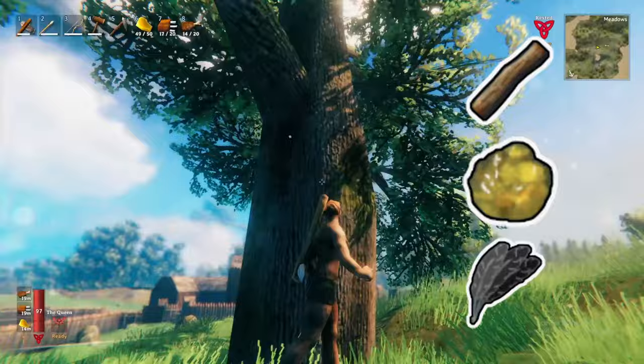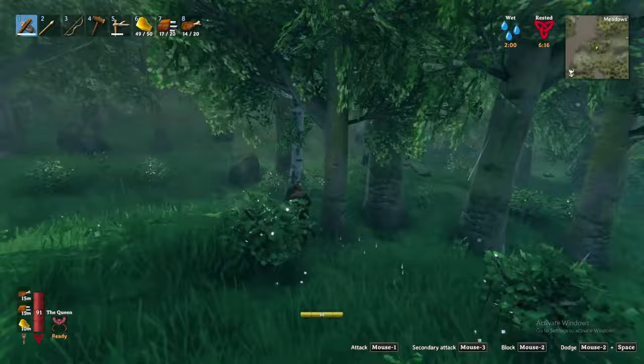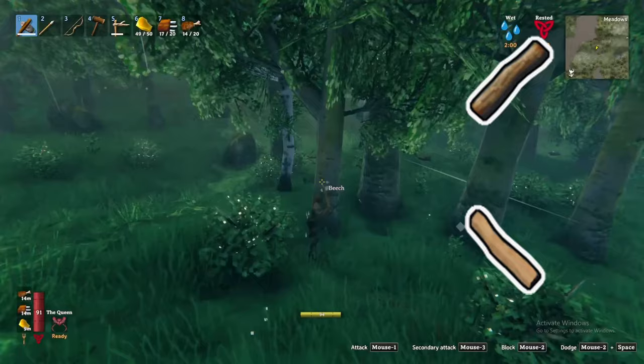Oak trees also yield fine wood and potentially an acorn. Thirdly, the birch tree, like the oak tree, can only be cut down with a bronze axe or better, and will yield wood, fine wood, with a chance of resin, feathers, and birch seed.